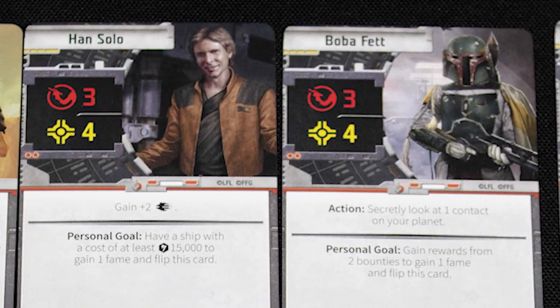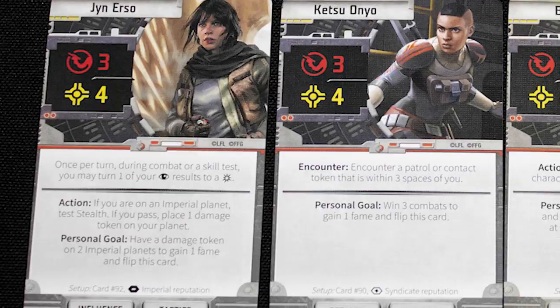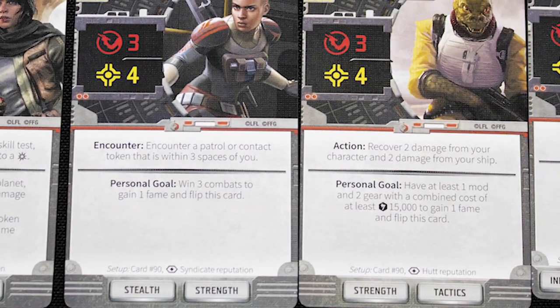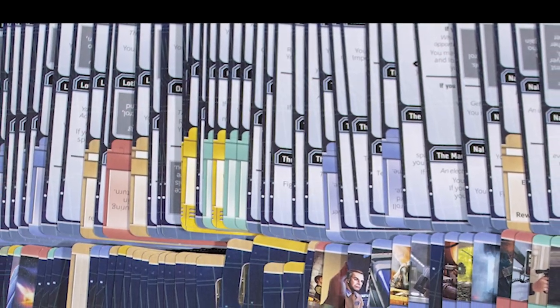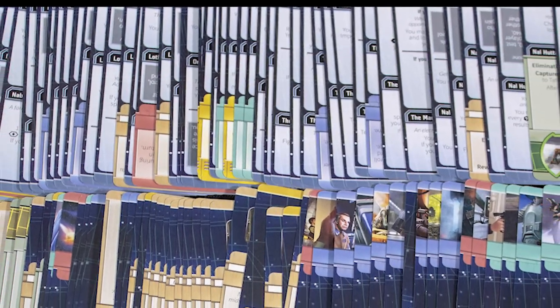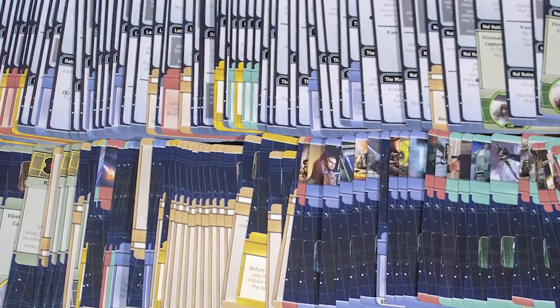Each of the eight characters also feels different and starts with different goals and play styles — Lando is far better suited to swindling and smuggling, while Bossk excels at fighting. There's a bucket load of cards in the game. Something I've been critical of FFG for in the past is putting out games that feel like a starter box, but Outer Rim actually feels like a full game.